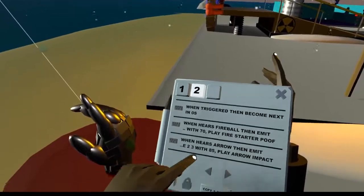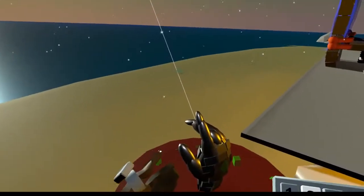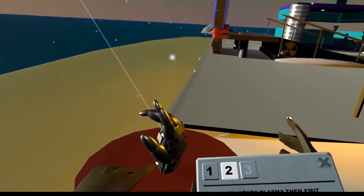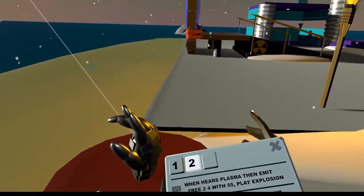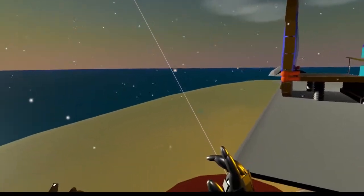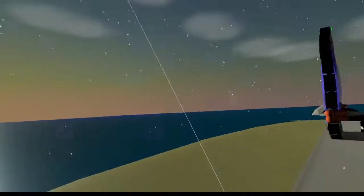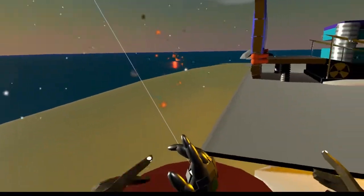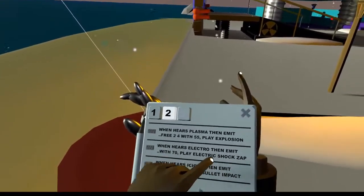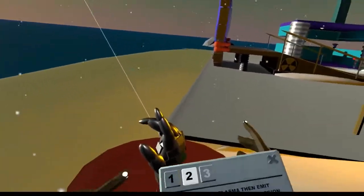When here's arrow, then emit a thing with the arrow impact. When here's plasma, then emit. Fun fact: it also triggers if it's placed in the world and it's on that state — if you're within 7.5 meters, I believe. So I can actually say 'Electro' — and there, it went off. Fireball — and it goes. When here's electro, then emit the electro at 70, play the electric shock zap sound effect. When here's icicle — you can just stack them as far as it'll go.